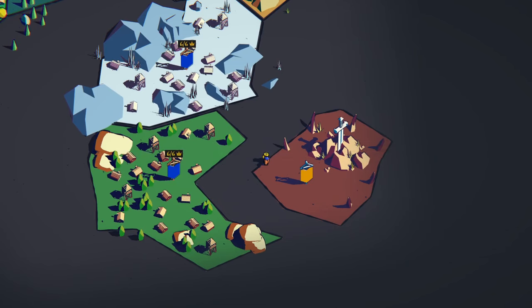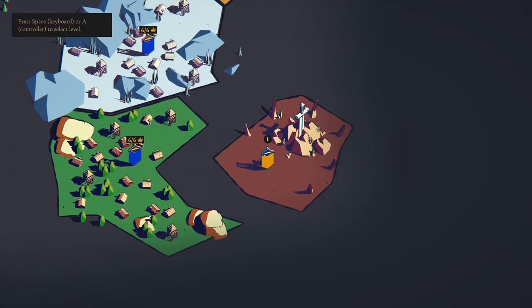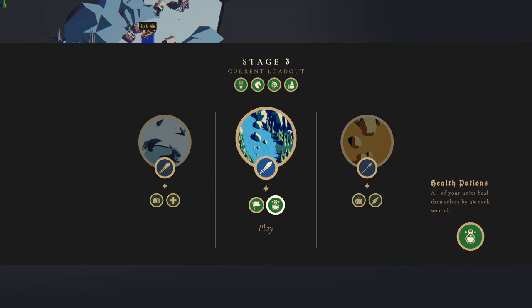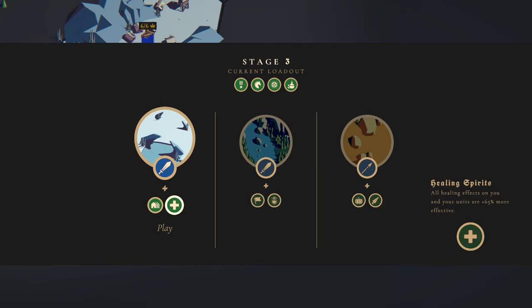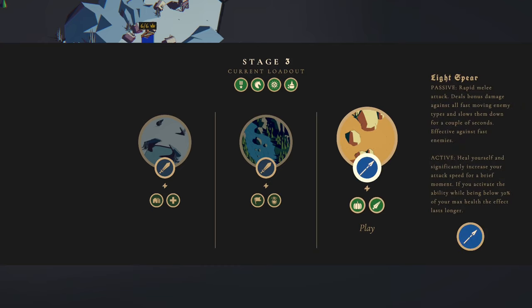Hello, drop in and welcome back to Thronefall where we are doing the eternal trials. In the last one we started up another run and got to stage three. Now we've got to pick another level. The fortified houses - I'm not keen on that one. I think it's this one: the farms give an extra coin and also the range damage of 25. We do get a spear as well.